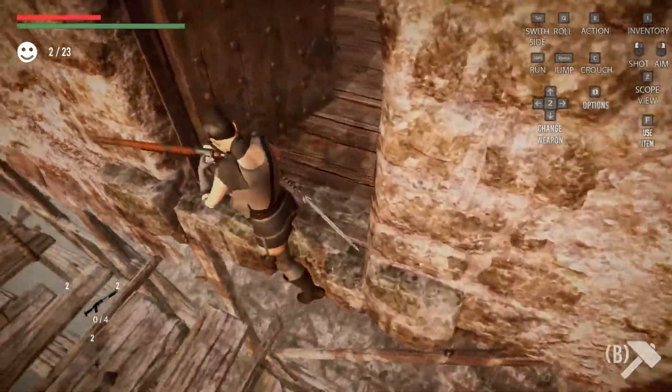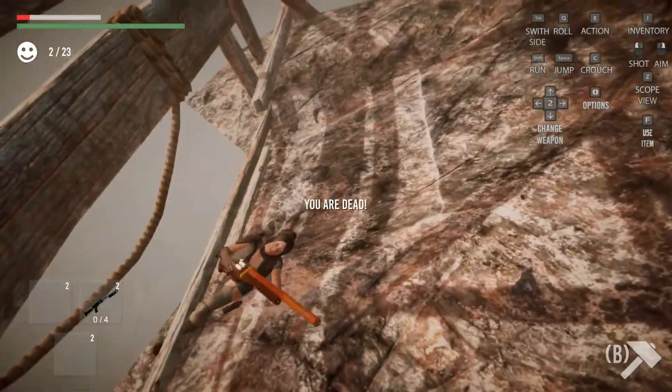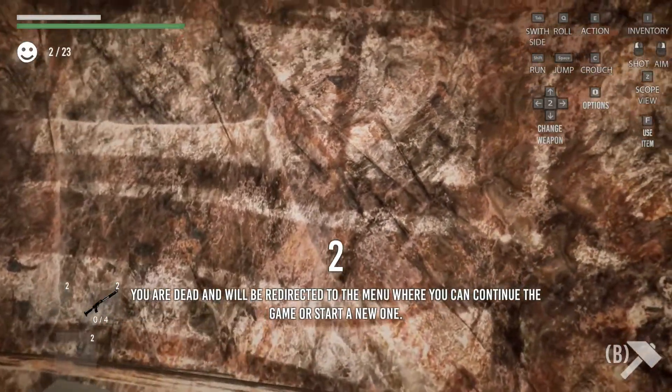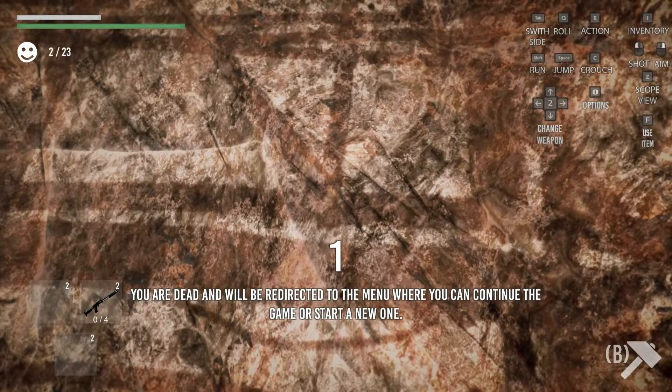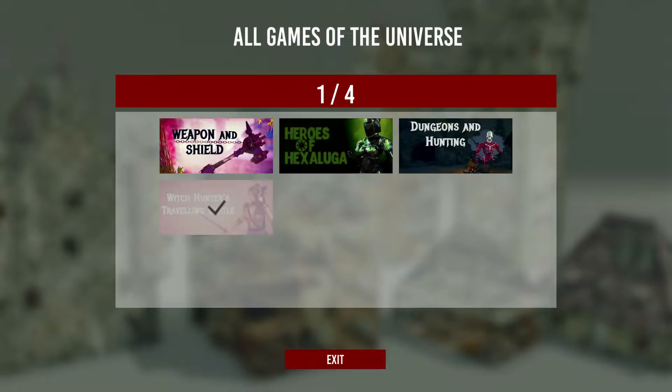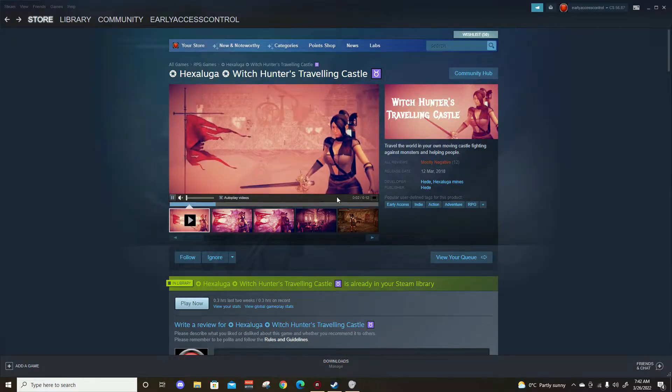What happens if I do this? Oh — oh, Heidi, what's happening? Okay, I have no mouse control. I can't select the game again. How do I get back in? Oh — Escape just closes it. My game's over.